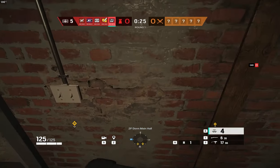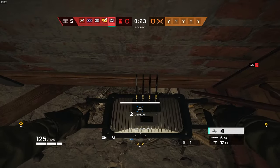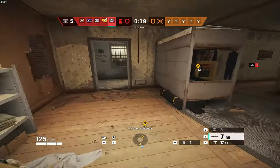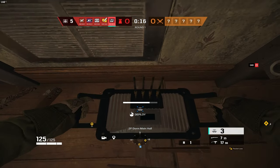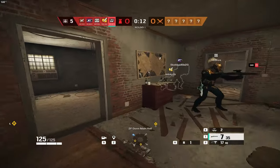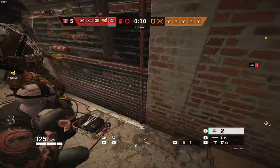For Mute, I'm going to show you an Oregon setup. I use this Mute setup on the top floor in Oregon literally every game. The most important Mute jammers are placing one on the trophy door and the trophy wall, then one on the white stairs, and finally your fourth Mute jammer on the radio next to the breach.